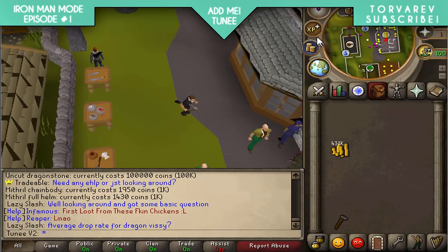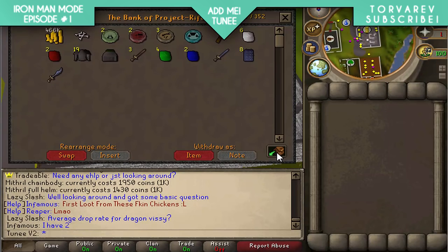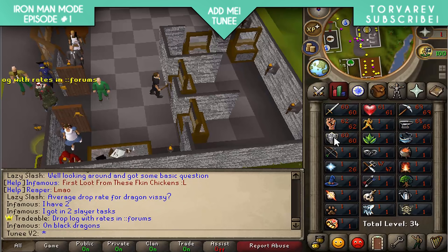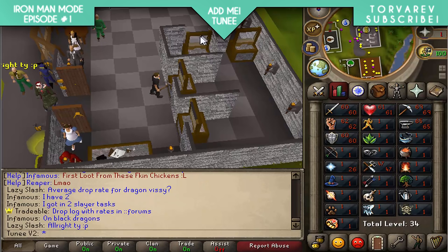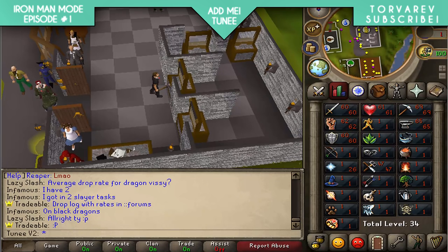We're sitting at 431k - nothing in the pouch unfortunately - so 466k total from a bit of mining. I got 69 mining and 65 smithing out of that. I think I'm going to start on woodcutting and fletching so I can get into ranging fairly soon. I'll have to make all my own arrows which is going to be quite long, but I don't mind putting the time in.